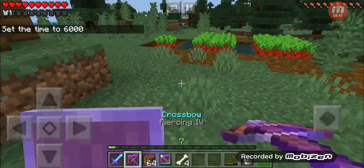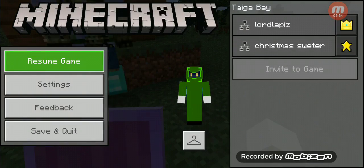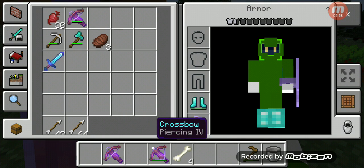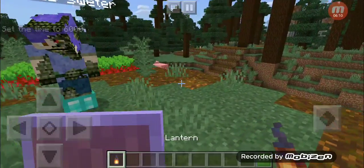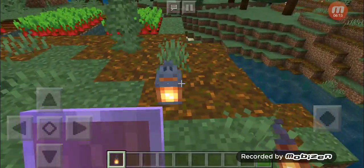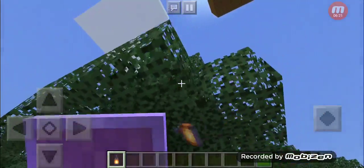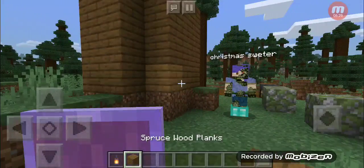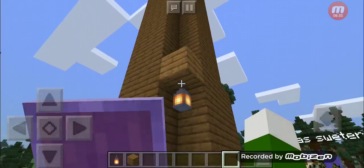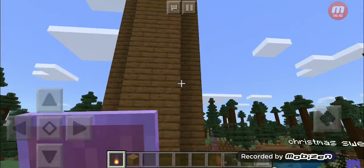Now that we've covered those items, time to cover the blocks that were added into Minecraft. The first block is the lantern. The lantern is a light source block — you can use it by placing it on the ground, or you can attach it and hang it directly from a block. However, it is not possible to just click on the corner of a block to place it; it does not work that way.